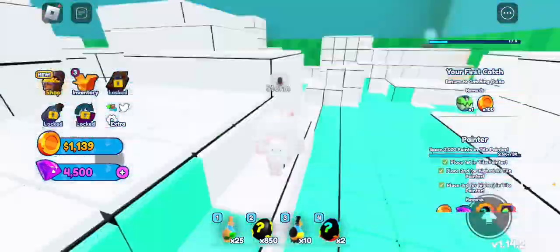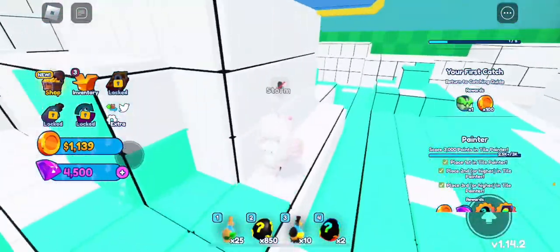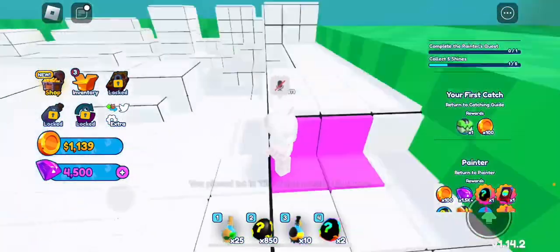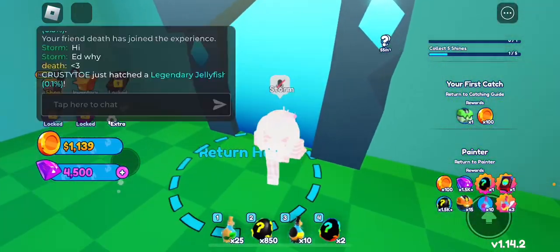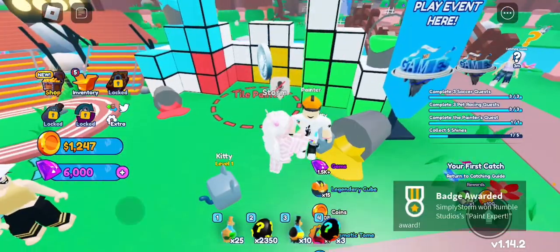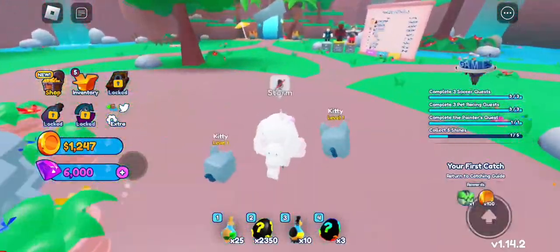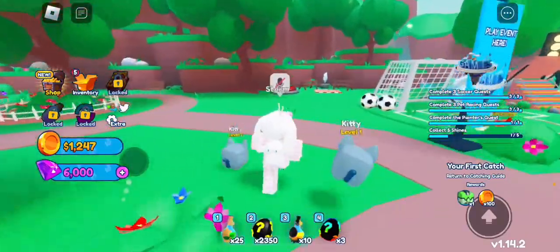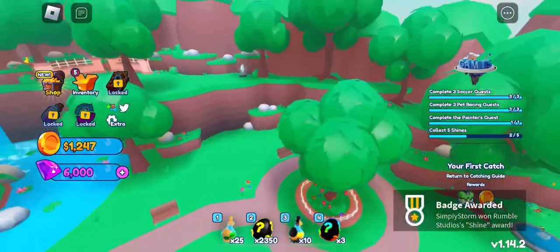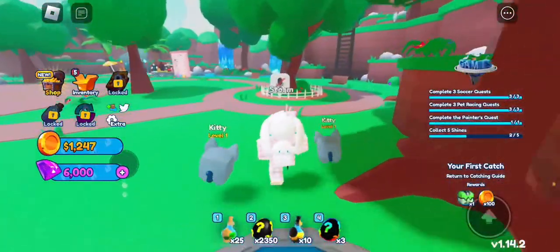The shine is located in the corner of the map in the painting area, near the back by the TV. I did pick it up during the video - I slowed down the footage so I may not have mentioned it clearly at the time. Once you get your silver from completing those quests, the next shine is right there in the corner at the back near the TV. I did show it in the video, but you can rewind if needed.